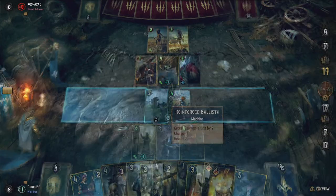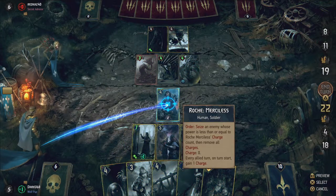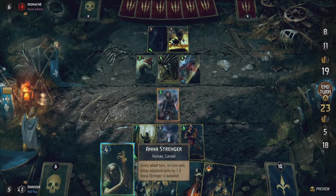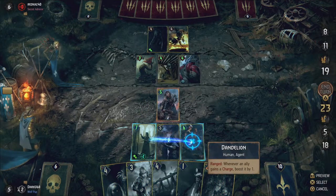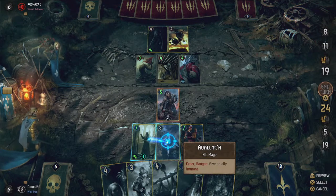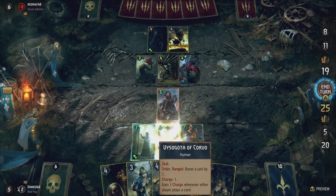Let me explain why. As we just stated, boosts — and by extension Neve's ability — increase the survivability of your units. So if we combine her with units that are fragile but have powerful abilities, so called glass cannons, we have a dangerous cocktail. Dangerous for your opponent, that is.